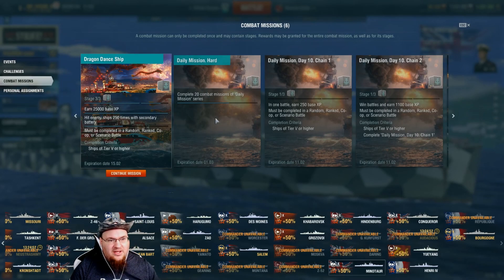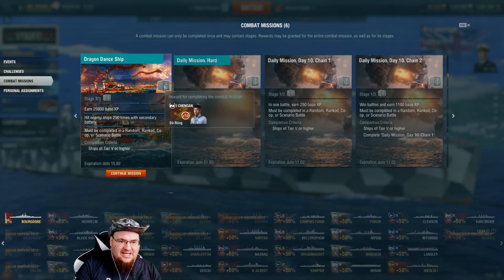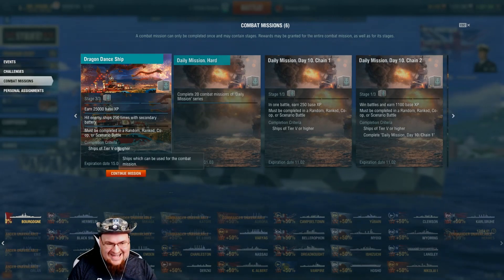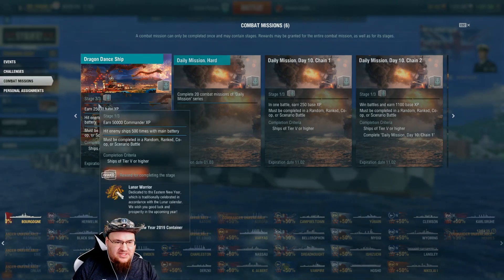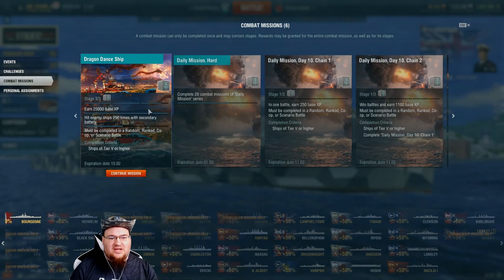Now we go down to Combat Missions. As you can see, the Dragon Dance ship — you can get Da Rong here, a Ten Point Commander, for basically free just by playing the game. All you have to do is earn each of these three stages: earn 50,000 commander experience in Tier 5 or higher, and hit enemy ships 500 times with your main battery, and so on. They're pretty self-explanatory in what you actually need to do.